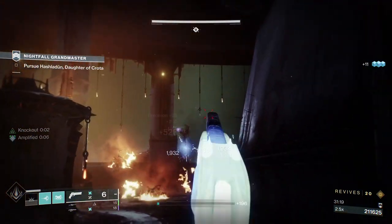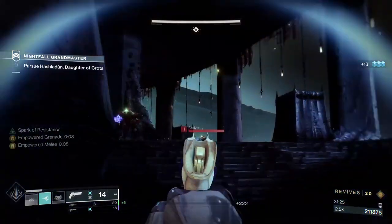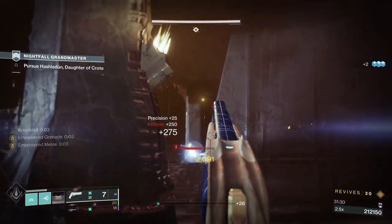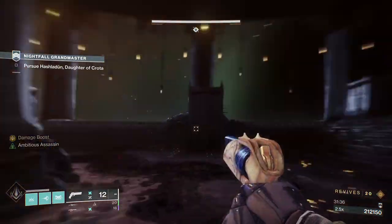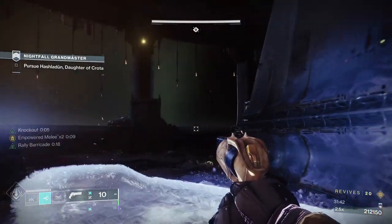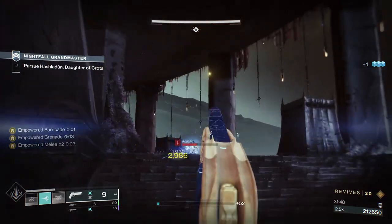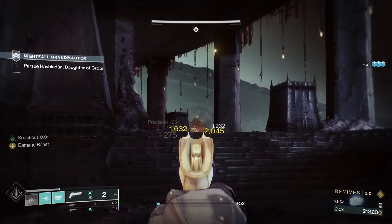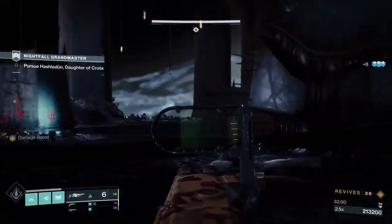I threw a grenade, stopped the enemy, threw a grenade, and then used my super, and that killed the unstoppable. In this section you've got a wizard left and right, and a whole bunch of acolytes. When you look one way, you've got to be careful you're not getting shot from the other side — I'm not sustaining fire. I've seen that incoming and I've jumped away. I'm not putting any sustained fire on any side until I'm sure that I'm clear on the other. The grenade should get some damage — that's the acolytes on this side.